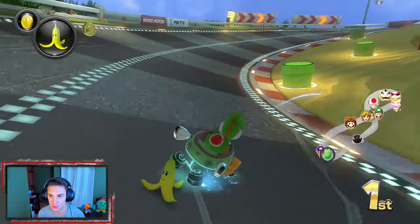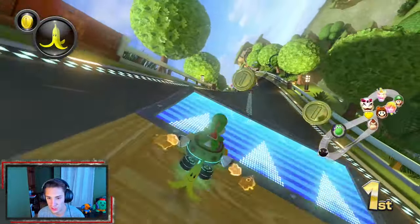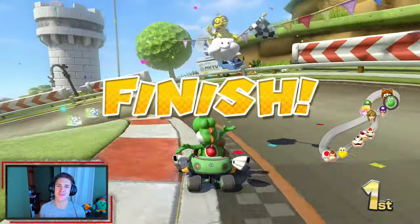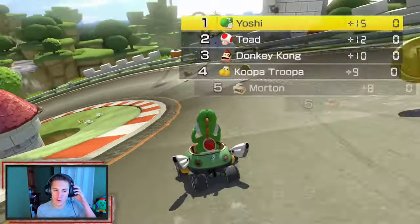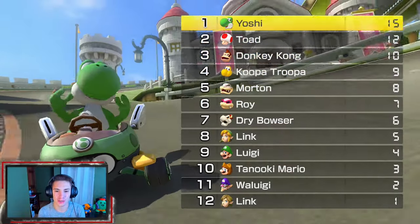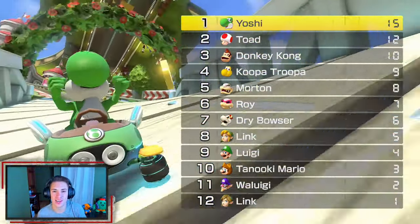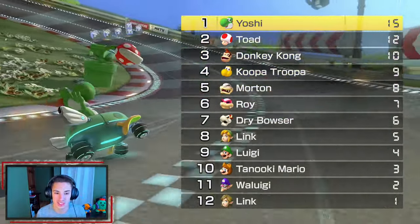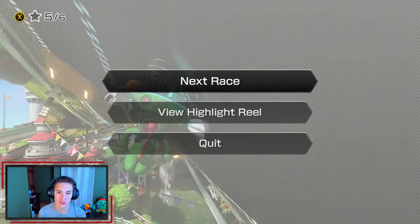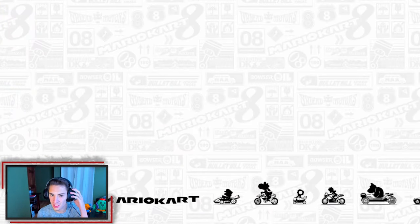Grooving along looking to get first place in our first race. Drifting this corner, hit the glide section, and let's go — first place! Nice way to start off this video. Hopping into our next race, which is actually one of my favorite courses in the game. Like I said, some racetracks are more superior than others and this is one of them.